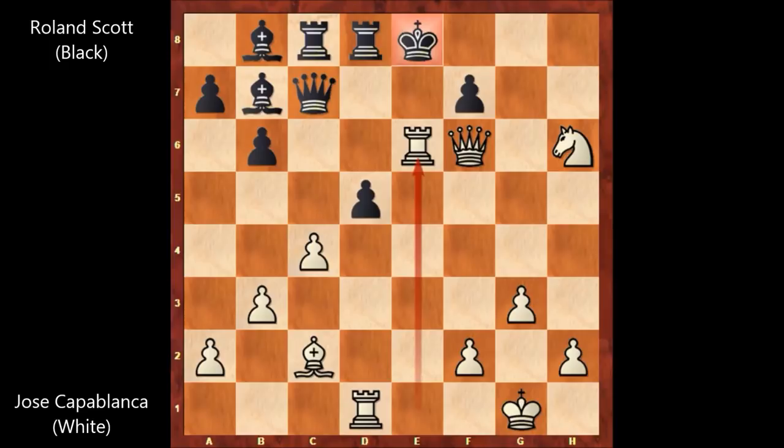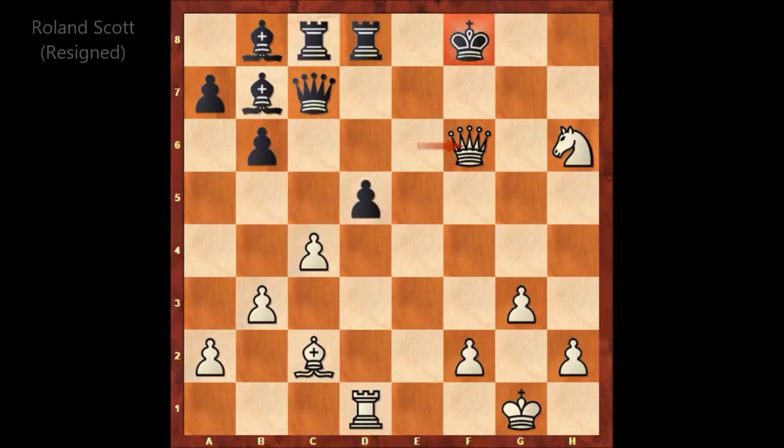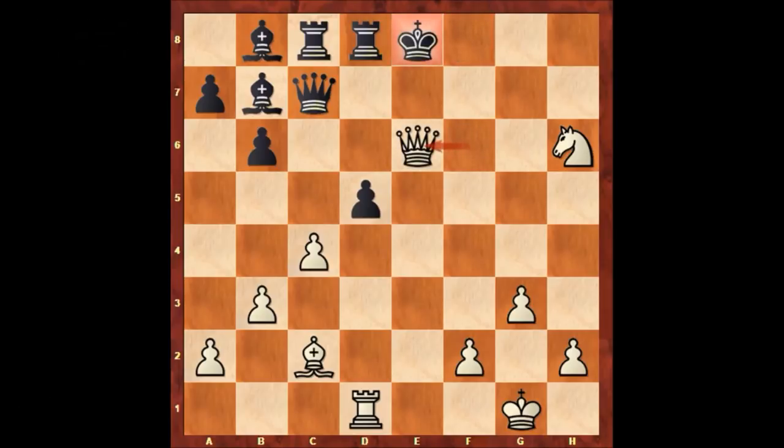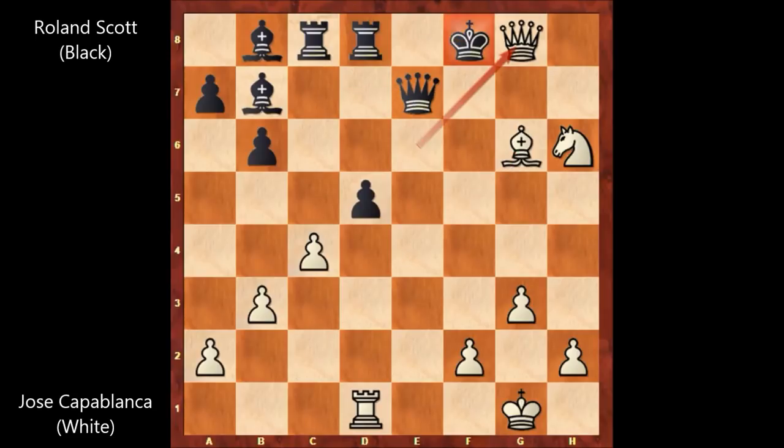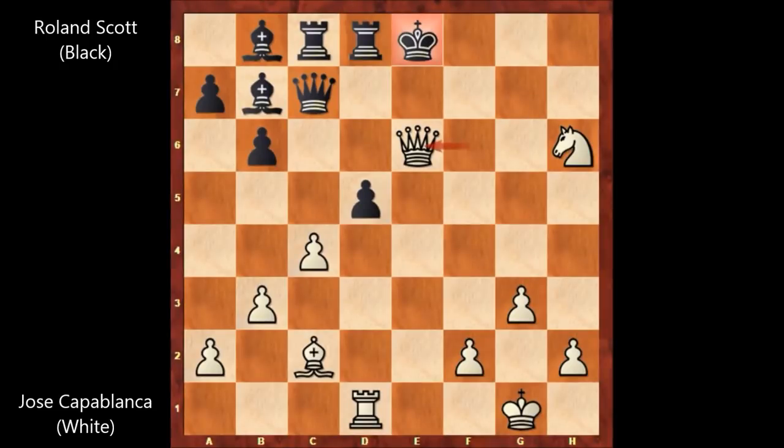So defending the king — king to e8 — Capablanca sacrificed his rook: rook takes on e6, takes on e6, and then queen takes on e6 check, king to f8, queen to f6. After this move black resigned — there is no defense and black is getting checkmated. But let's go back: after queen takes on e6, if blocking with a piece then bishop to g6, and there is forced checkmate after queen to g8 — checkmate.